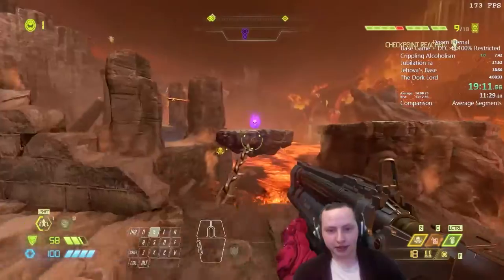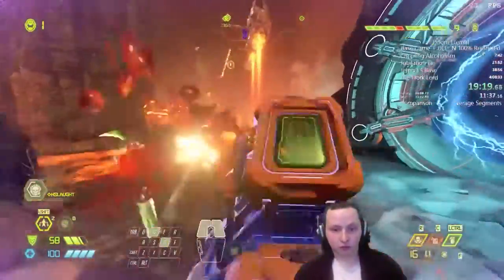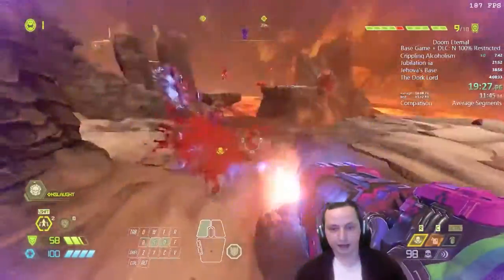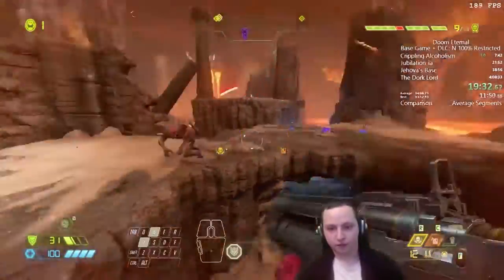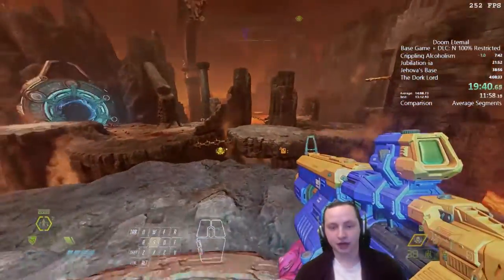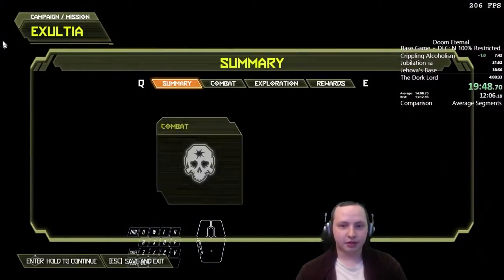We pick up the quad damage, which does exactly what it says — four times the damage. We use this as much as possible to kill things fast and effectively. Proper use of power-ups can get you through encounters very quickly. Then we take the portal and we're out of here.